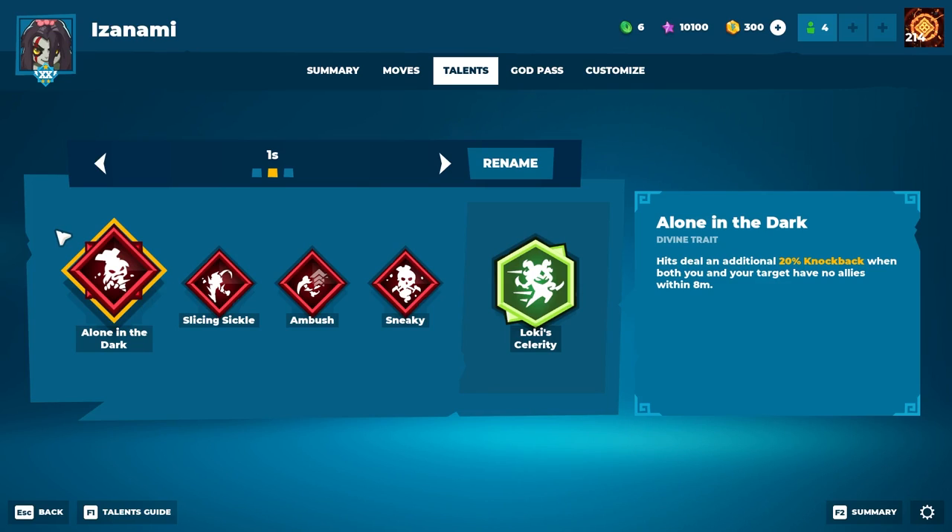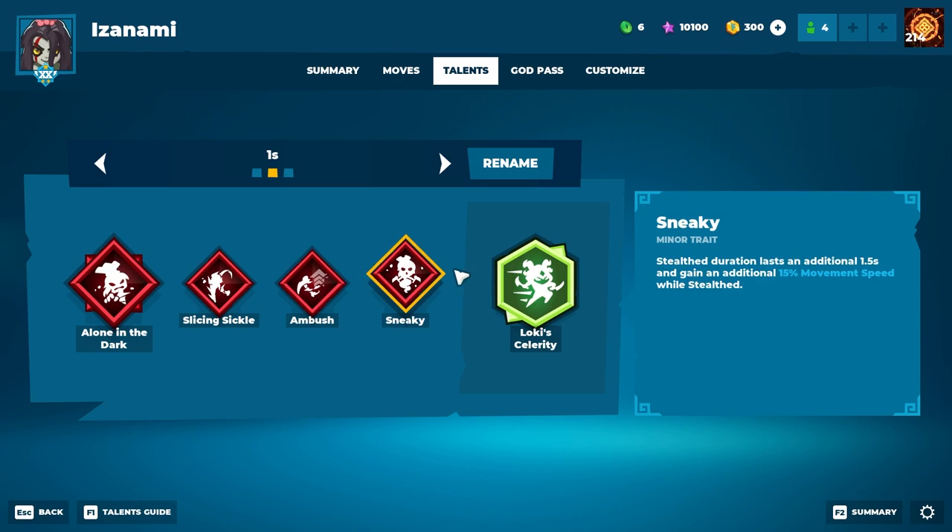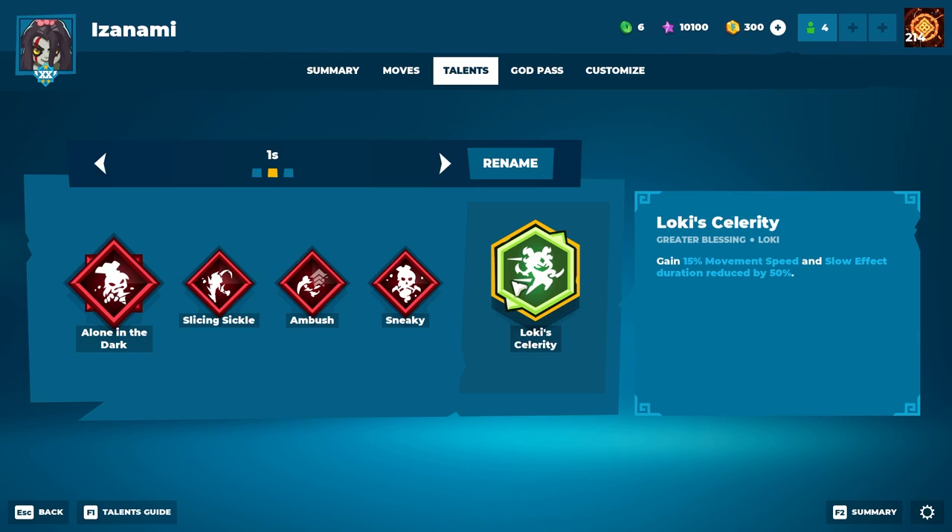For Isanami in 1v1, I run Alone in the Dark as the divine trait. This is because in 1v1 you and your target have no allies, so you always have a flat 20% knockback increase, which is nice. For minor traits we have Slicing Sickle, which gives our throwing sickle extra three damage on both ways; Ambush, which gives extra ultimate charge when hitting enemies out of stealth; and Sneaky, which gives extra movement speed while stealthed. That pairs nicely with the greater blessing we're running — Loki's Celerity for bonus movement speed.